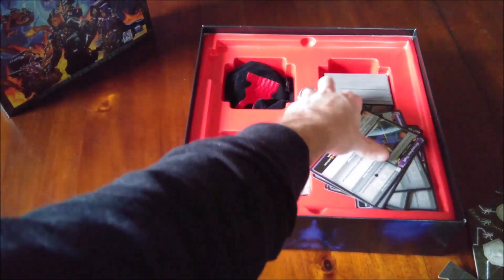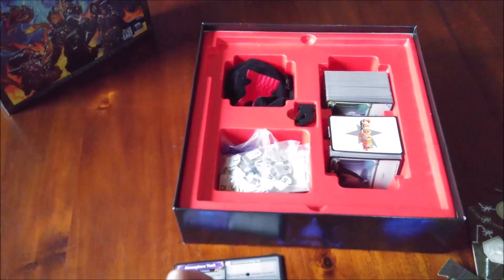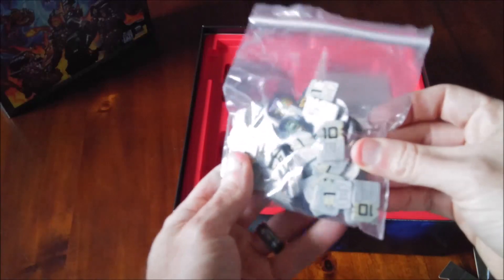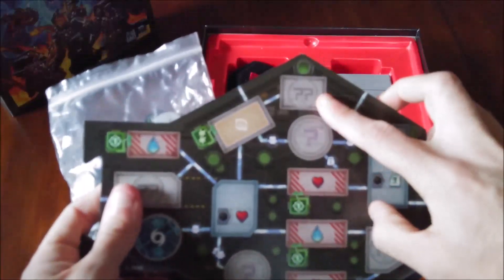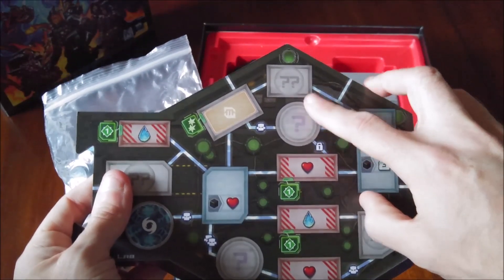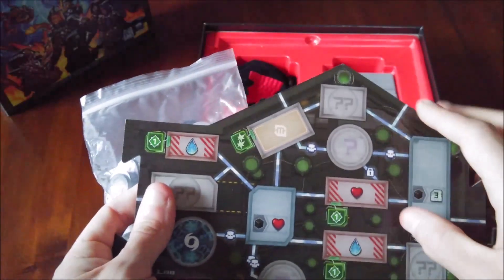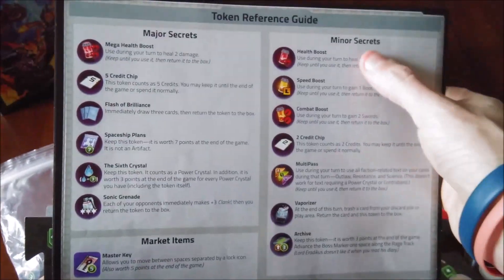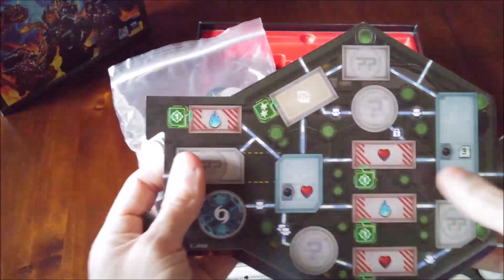We also have a bunch of chits — credits and secrets — which are placed on certain parts of the game board. Major secrets go in the big question mark spaces, minor secrets in the double question mark. These are really nice bonuses, like loot drops you can pick up that all give different benefits listed on the back of the rulebook. It could be health, boots, attack power, a credit chip — any kind of extra thing you get while running around.